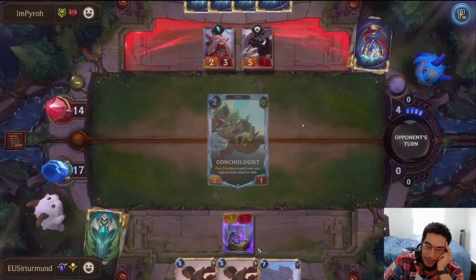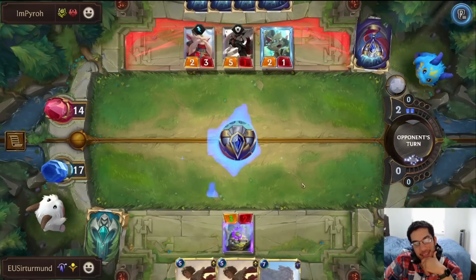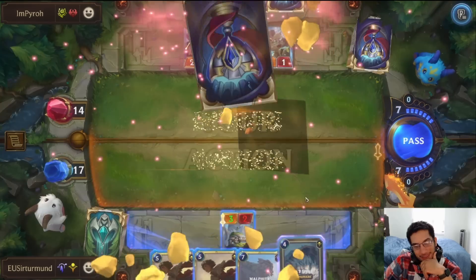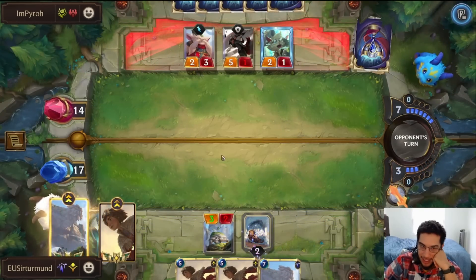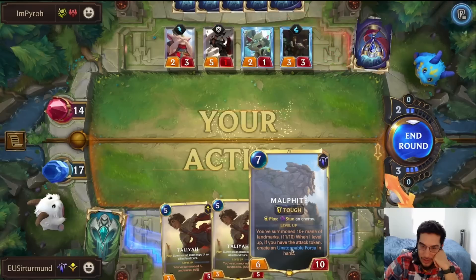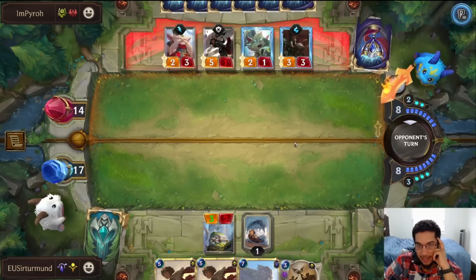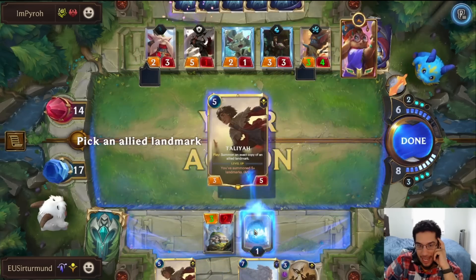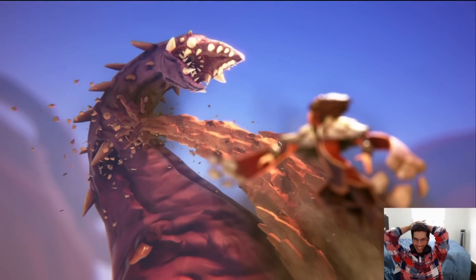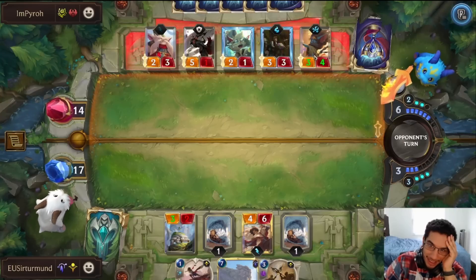We literally ran into the perfect counter matchup. The Scorch Sheriff completely blew us out. That's a big deal. I guess we can play Taliyah just to get the landmark. Surely the third time we're okay — we're going to get multiple portals, so there's going to be a big attack next turn. Opponent didn't even get the portals, so it definitely doesn't matter now. We take seven, go down to ten. Now we can play Taliyah, and next turn we'll have our Valk Fight.